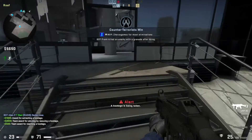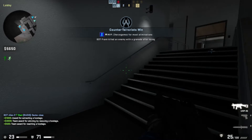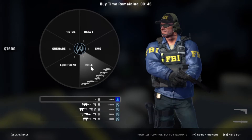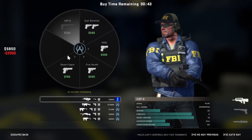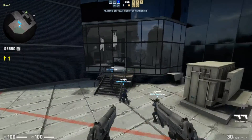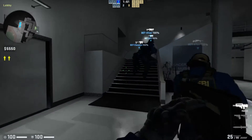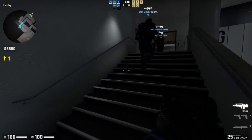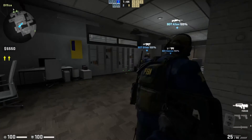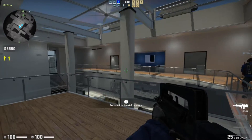Someone's rescuing the other hostage, but that's pretty much useless. So we win both rounds by extracting the hostages. Let's go buy ourselves another weapon — let's go get ourselves the Famas, and then the grenades. I'm not going to bother using any grenades for this round. Our whole team is using SMGs — I thought this guy is a sniper.